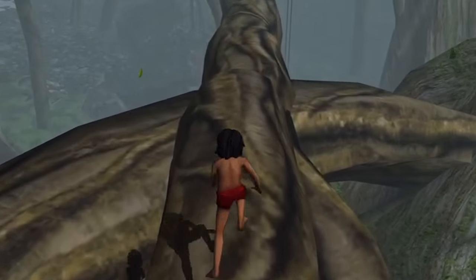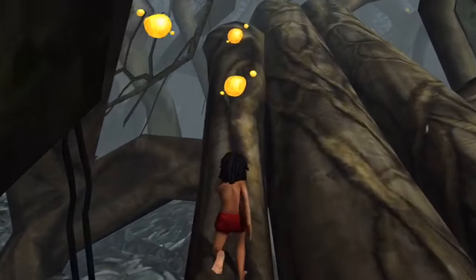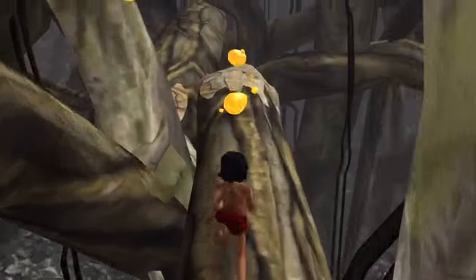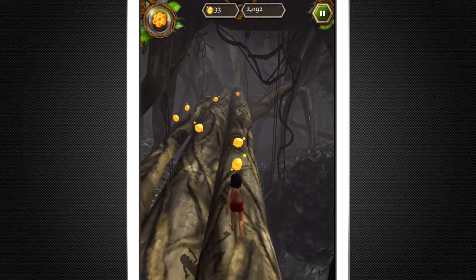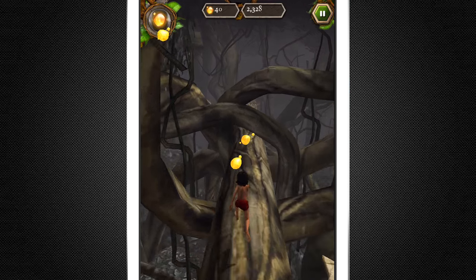As you run through the jungle you'll come across different areas and landscapes that totally change things up. We're in a really dark area that seems like this is where Kaa the snake would be hanging out. When you die, you get one chance to watch a video and continue your run.